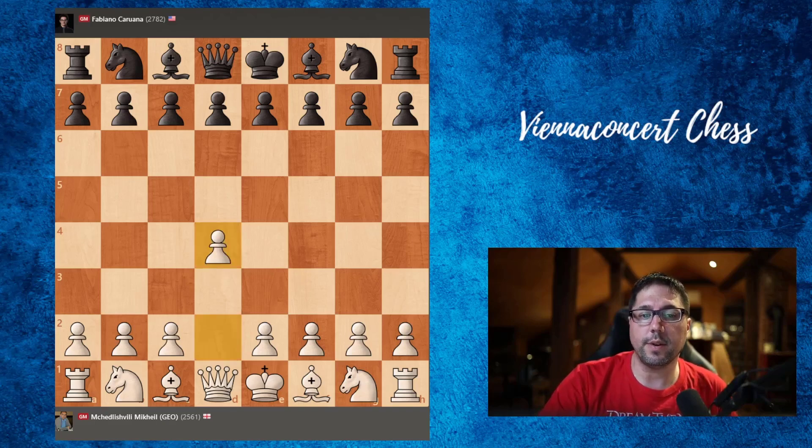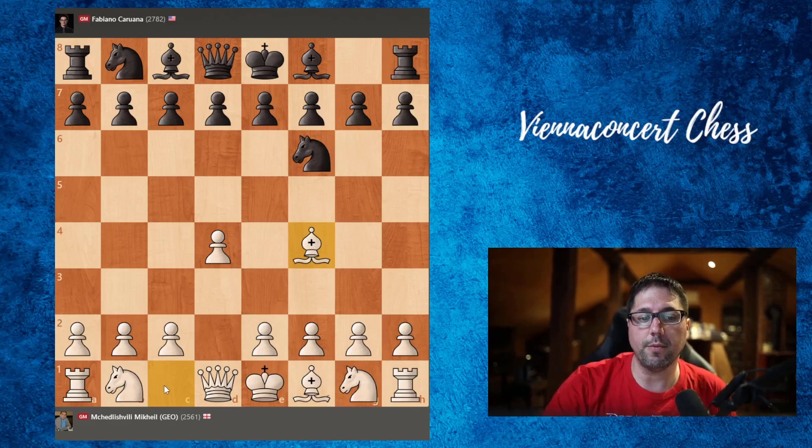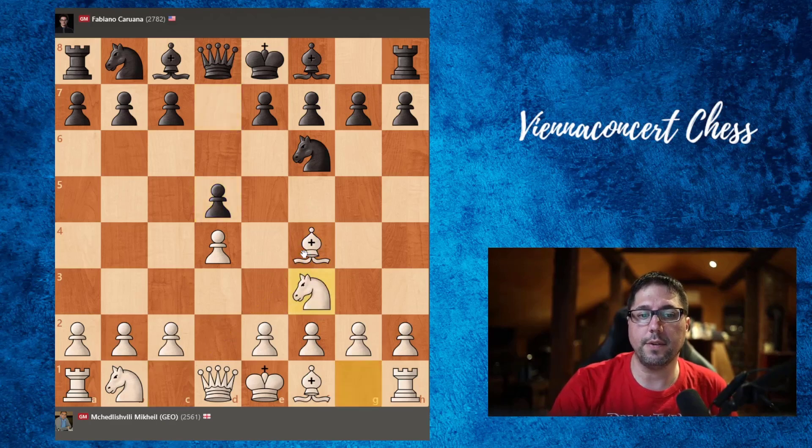Mikhail was white. He started with d4. Fabi responded with the usual knight to f6. And now we have bishop to f4 — the London system. d5 Fabi played. Knight f3. e6.